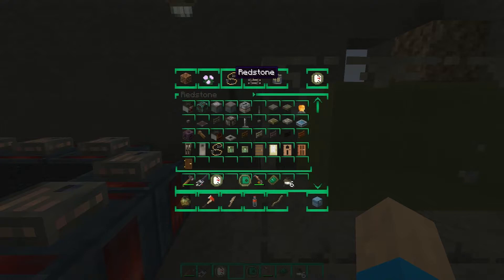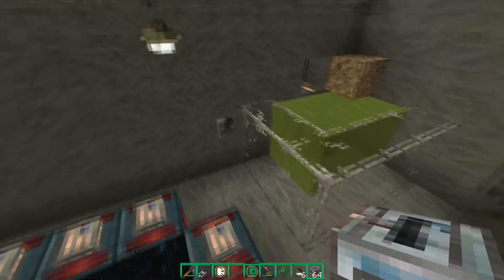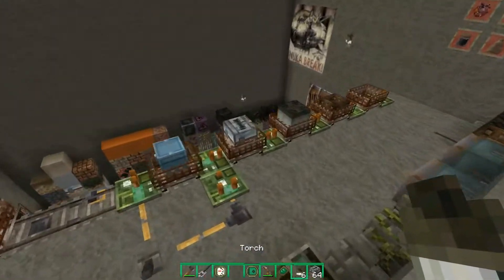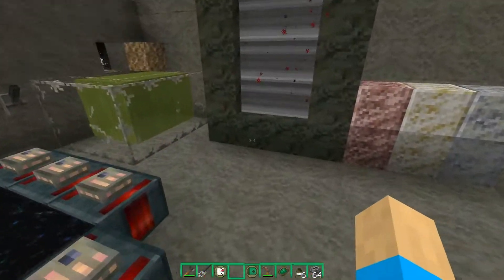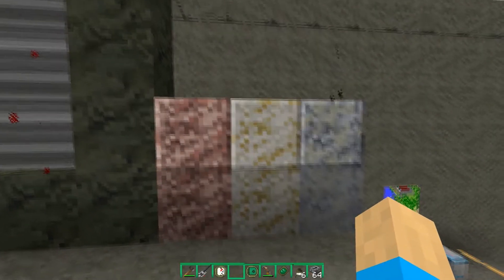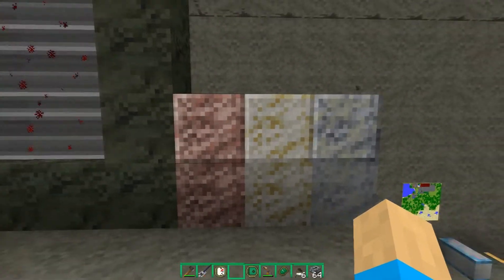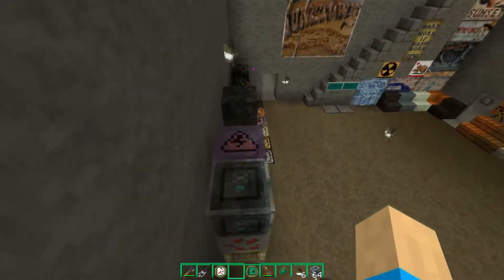Let's look at the ender dragon egg, the end crystal, and the TNT explosion to see if it's been changed. The explosion has not been visually changed but the sound has. Also the TNT minecart. Here we have the nether portal, granite, diorite, and andesite - so yeah, granite, diorite, andesite, all done.